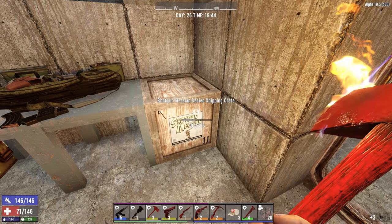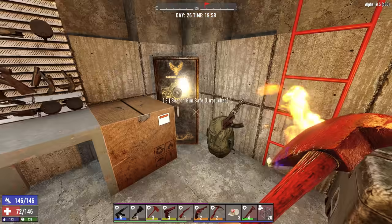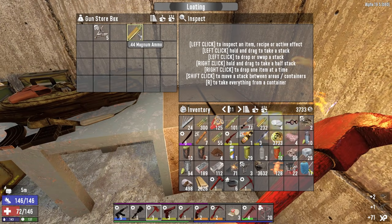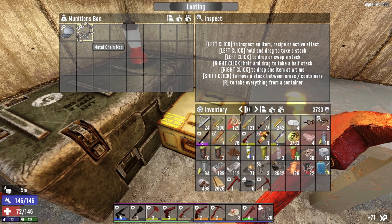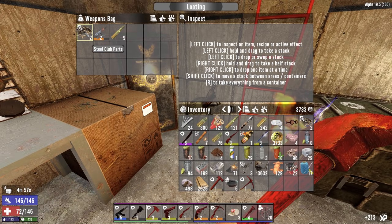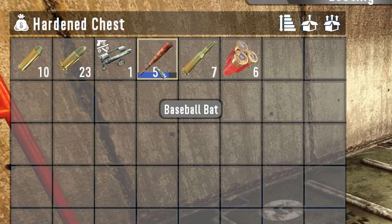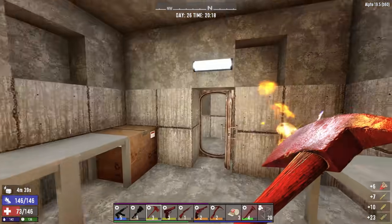Open sesame. Getting lucky with the lockpicks today. Let's down the loot candy. Handgun parts, club parts — not too bad. Some magnum ammo. Lots of ammo. A metal chain mod — I don't really need another one. Another AK. A tier five baseball bat — nope, steel club is way better. And just some ammo. Not very good.